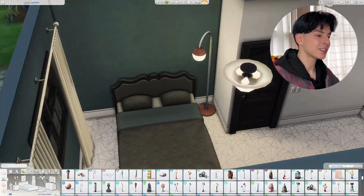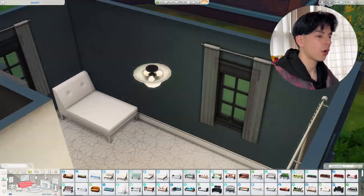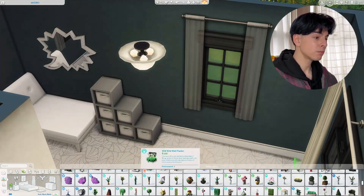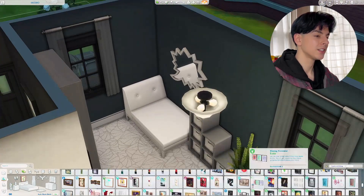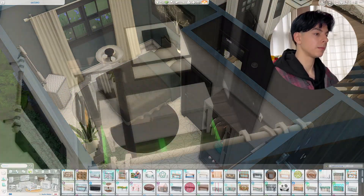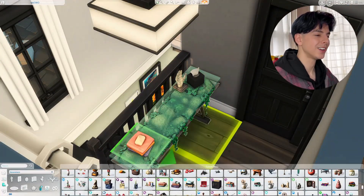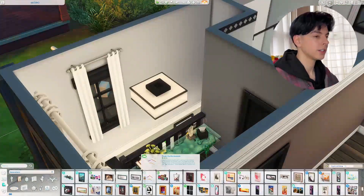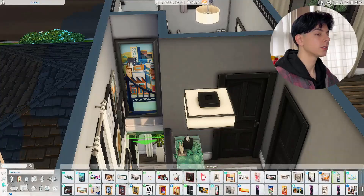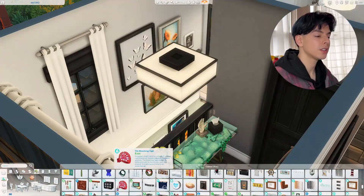This is the guest bedroom — I thought it could work for a teenager if the family has one, or it could be the roommate's room. It's the secondary bedroom because the upstairs one would be the primary. It has the full bathroom right next to it — they're not connected within the doors of the primary bedroom but it's just right outside, so I think it works. You could also make the upstairs have two smaller bedrooms and make the first floor one the primary if you wanted to squeeze in more family members.